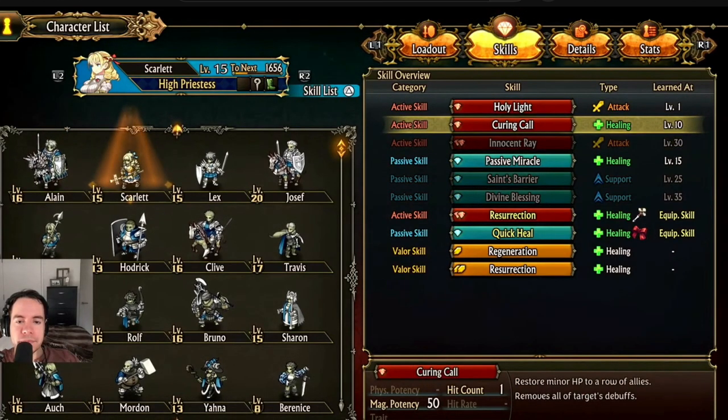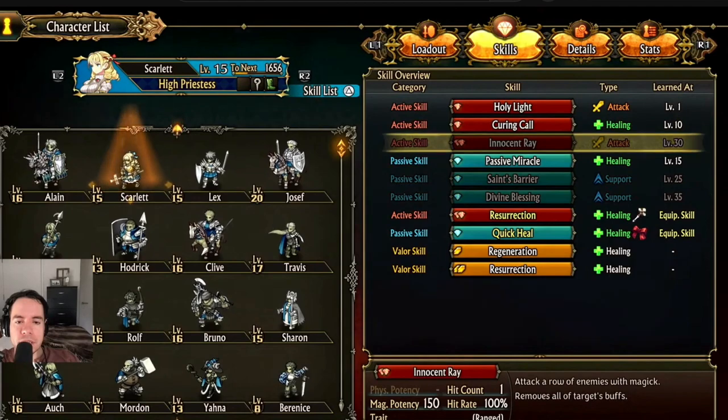Additionally, you'll gain an extra AP and PP alongside an extra accessory slot for being a promoted class.